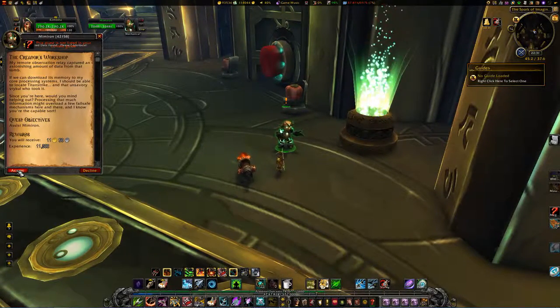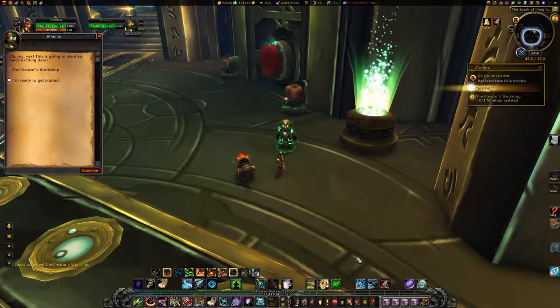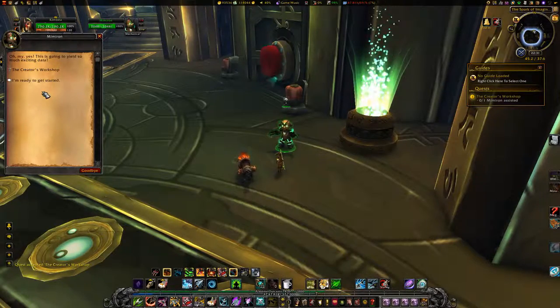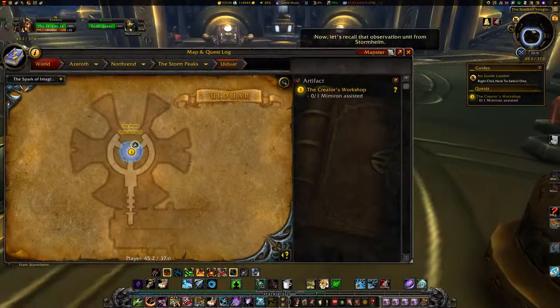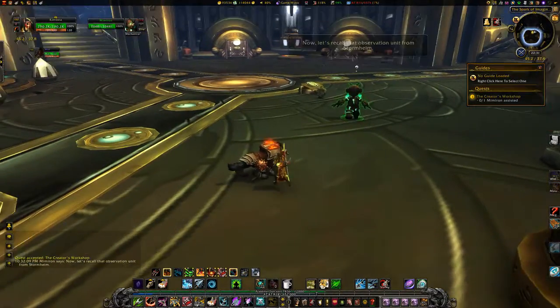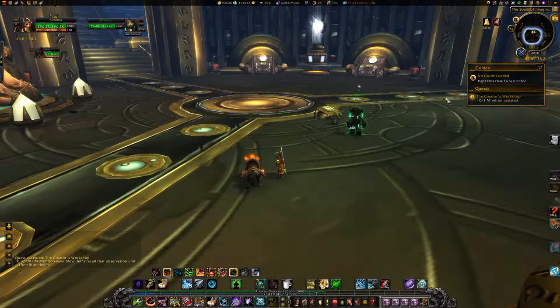Accept the Creator's Workshop from Mimiron at 4437. Speak with Mimiron when you're ready to begin. Assist Mimiron by carrying out a series of tasks when he calls for them.